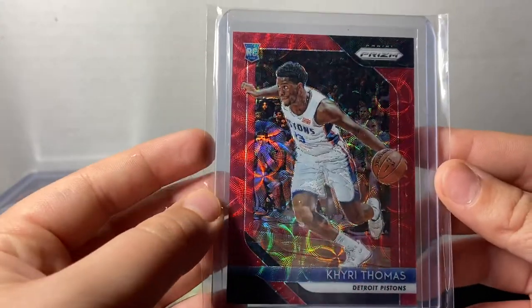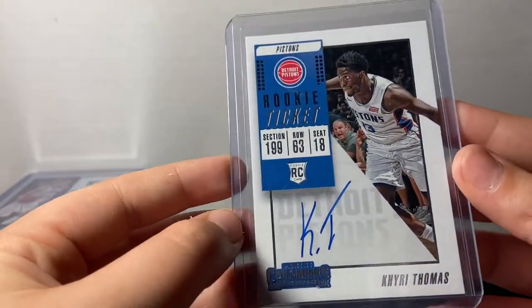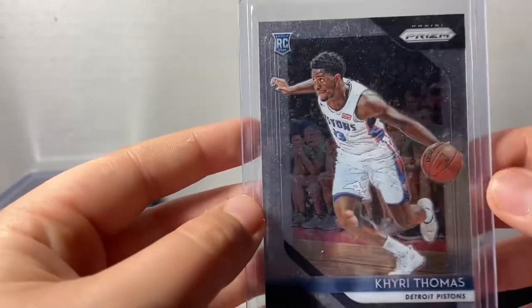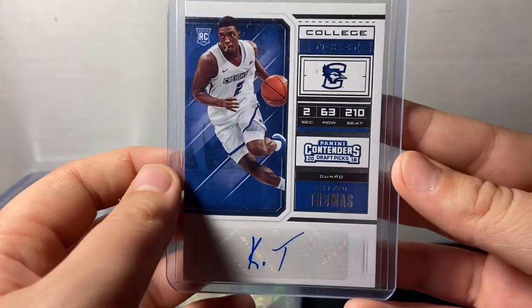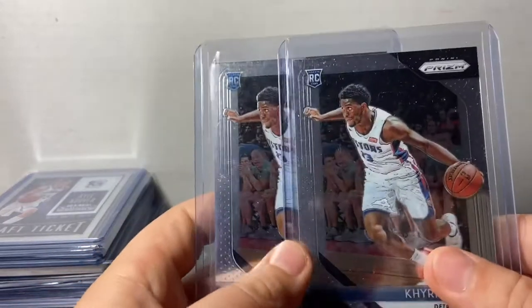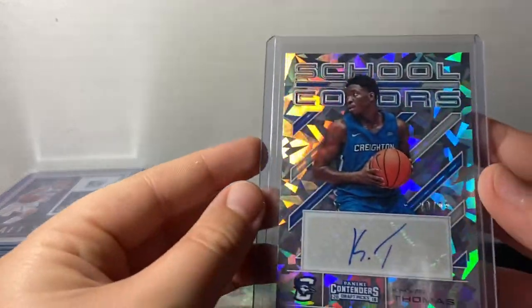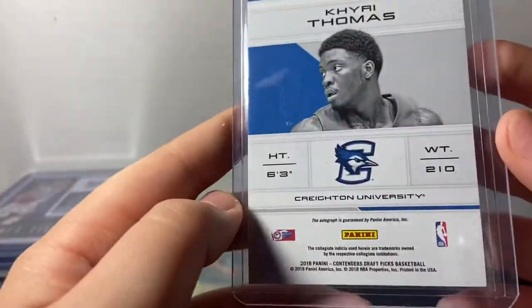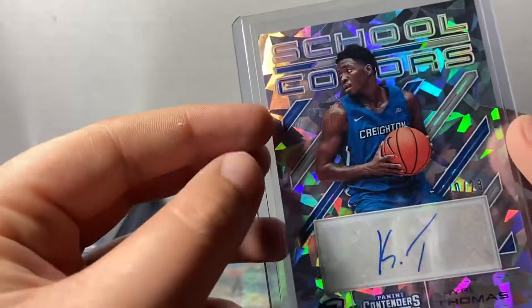A Prism Choice Base Red Scope out of 88, another Contender's Variation, an Immaculate RPA out of 24, a Green Prism, a Rated RPA, a Rated RPA, a Rated RPA, a Prism Base, a College Ticket from Contenders, and two more Prism Bases, and then this School Colors Crack Dice 20 of 23 from Contenders — I just picked this up about two days ago.